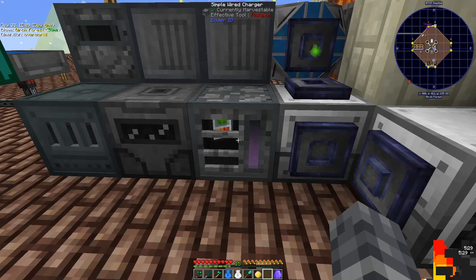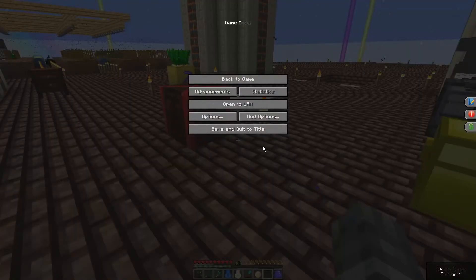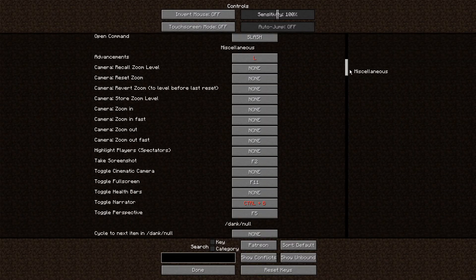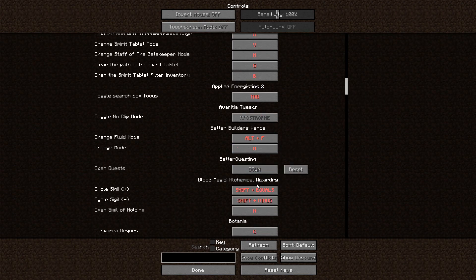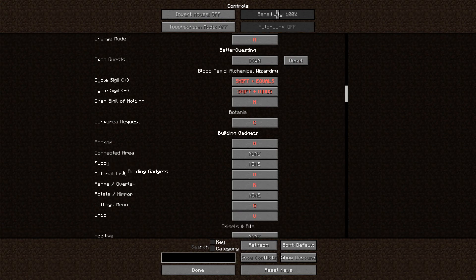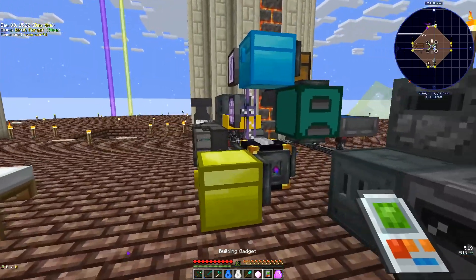Options, controls. Bitanya, Better Builders, Building Gadgets — there it is. Connected, fuzzy, range, settings menu. Undo is U. Left is settings menu and right is undo. So let's go ahead and grab this guy. Let's go give it a go, see how it does.